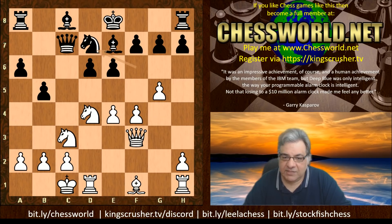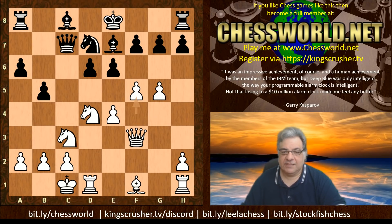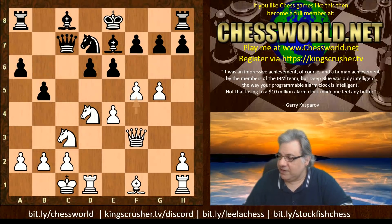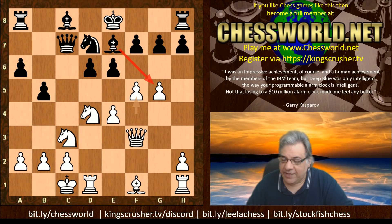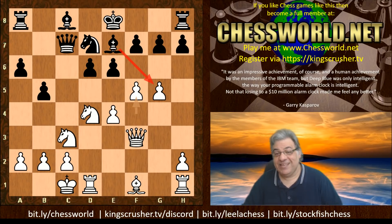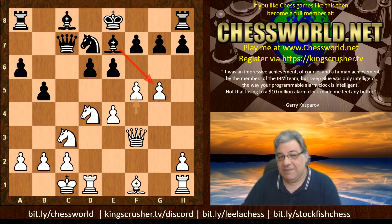Knight d7 and now there's a very interesting idea: f5. I have seen this some years back — it's quite an exciting variation because white is actually offering the g5 pawn here. It is a very interesting gambit — probably one of the more respectable gambits because there's such good compensation if black takes on g5. We have here Knight c5.